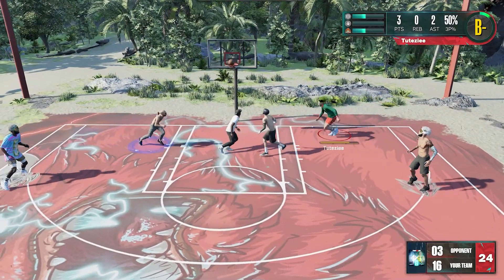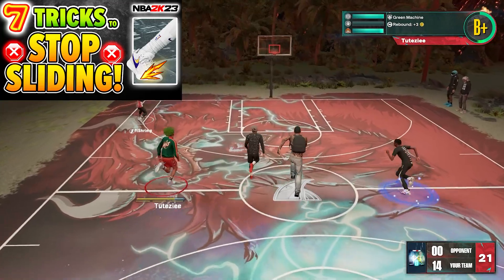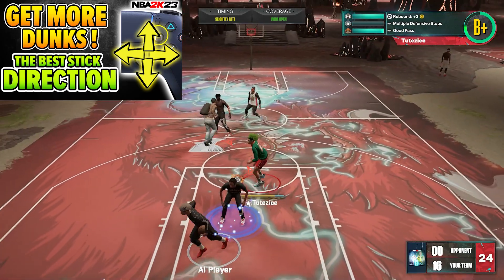We all know that Wingspan can affect the stat caps when you're creating your player, but we're not talking about that. We're talking about the actual effects — like maybe your layups will have less challenge, or maybe your dunk green window will be bigger the longer your arms are. Those types of stuff.